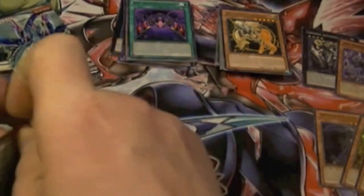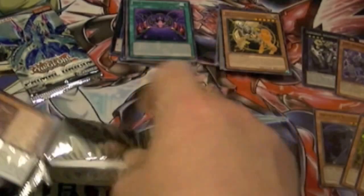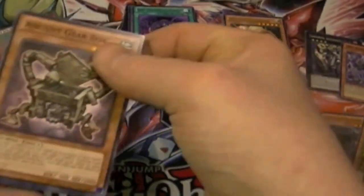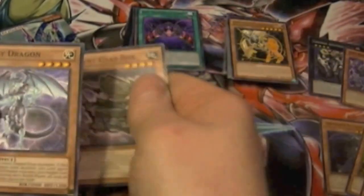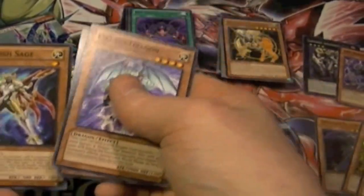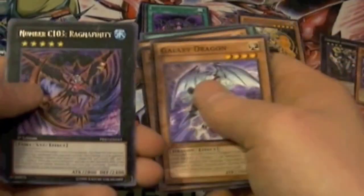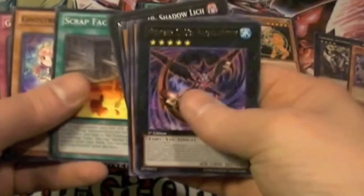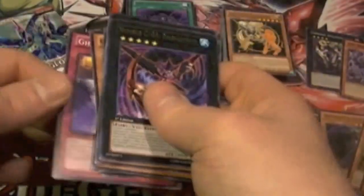So if the odds are with us, we should pull five holos. Ancient Gearbox, Galaxy Dragon, ZS Vanish Sage, Ghost Drake Parade, Number C103 Ragna Infinity, Number 48 Shadow Lich, Scrap Factory, Ghost Drake Doll, and Ghost Drake Knight.